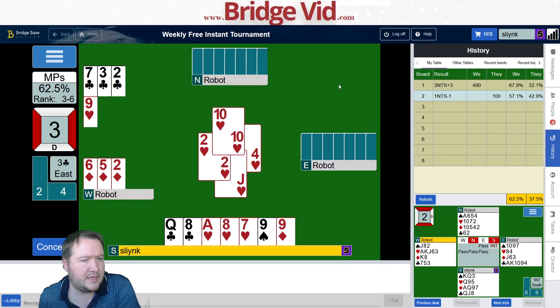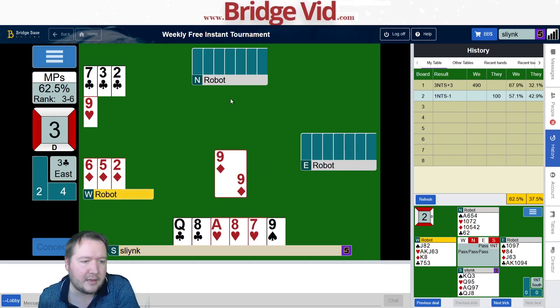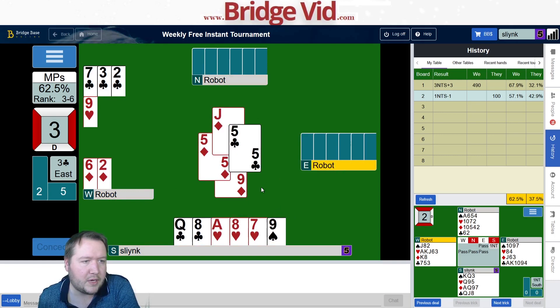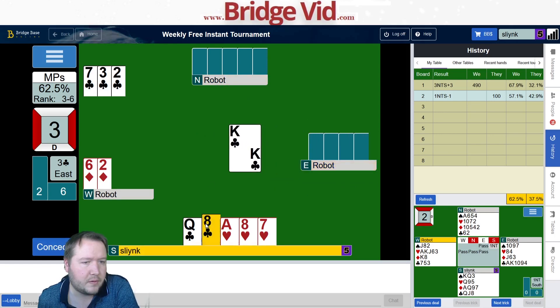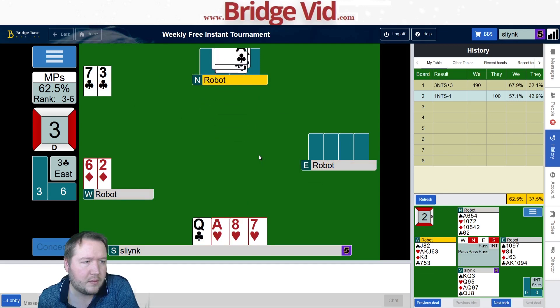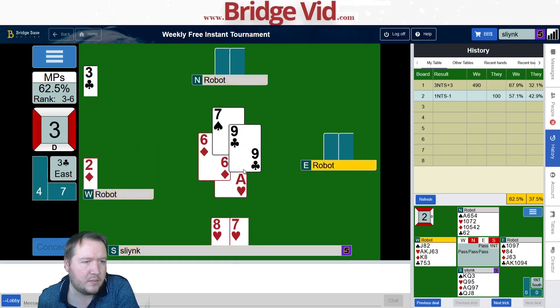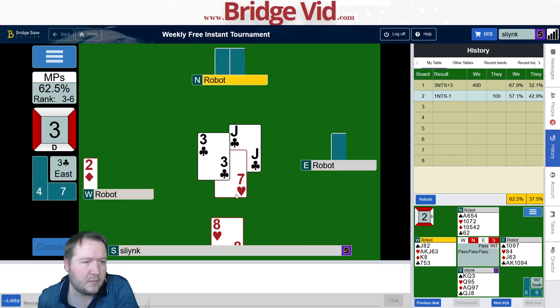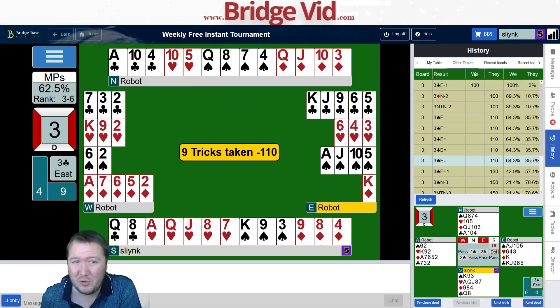East is like ace-jack-ten of spades. I feel like they're going to do a little bit of cross-ruffing. I can ruff one spade before I can start over-ruffing. They can ruff the heart, they can ruff the diamond — may as well set it up so that I can at least ruff something. My partner would get over-ruffed in hearts.